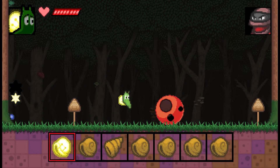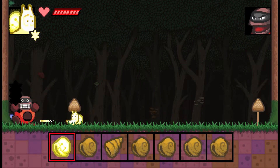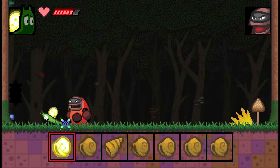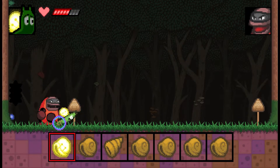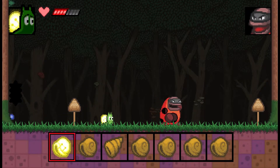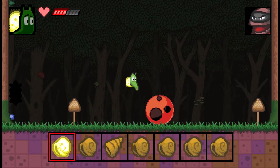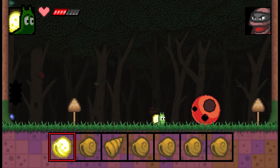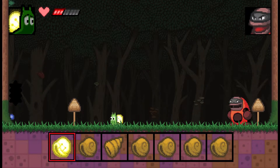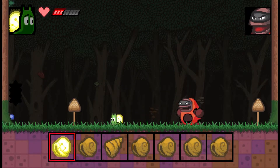I couldn't beat this guy before because I couldn't do damage to him. Oh, I did damage — I don't know why I did damage. Before I was just smacking him with my tail and it wouldn't actually hit him. So I don't know what the trigger is to actually doing damage to him, because I'm hitting him but it's not registering. I tried throwing my shells at him before and it did nothing.